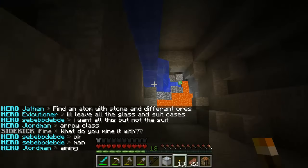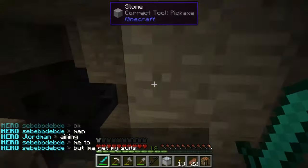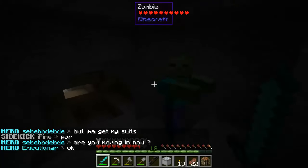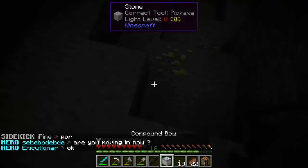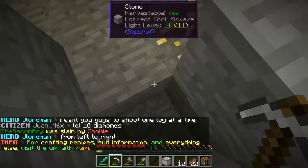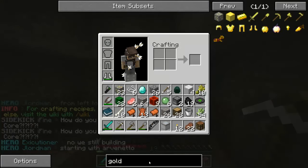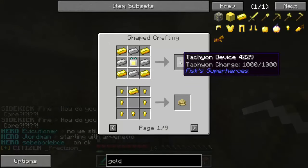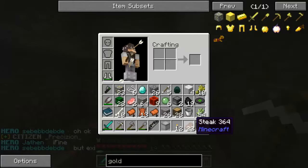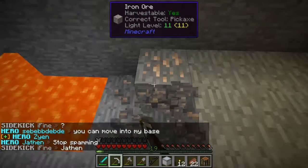I don't see any tutritium. There's a creeper. There's a lot of mobs in this cave. Gold. Gold's easy though — I have 21 gold now. Gold isn't really used for anything, is it? Ooh, I can make that for the Flash. I don't use it for anything special. Of course, no tutritium.